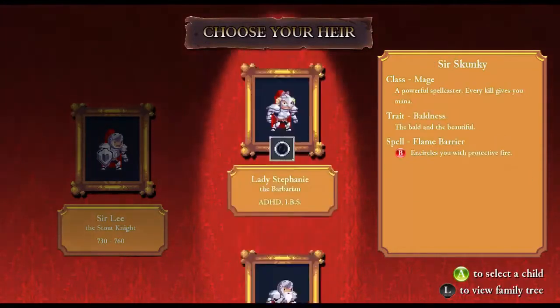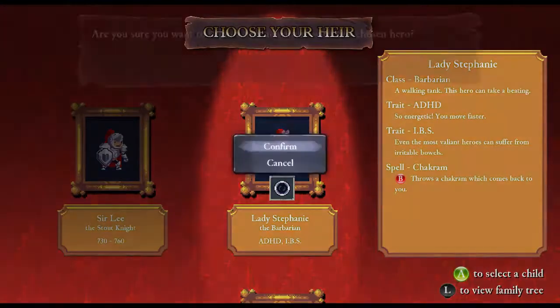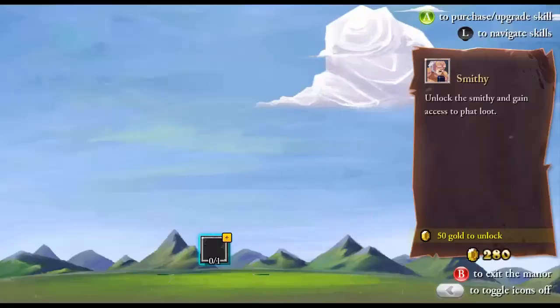Every character has a different spell. These two have a flame barrier, and this one has Shack Ram. We're going to go with the barbarian, as you might be able to tell from the helmet — it's a Skyrim reference, because I think this game came out pretty much exactly around the time of Skyrim.